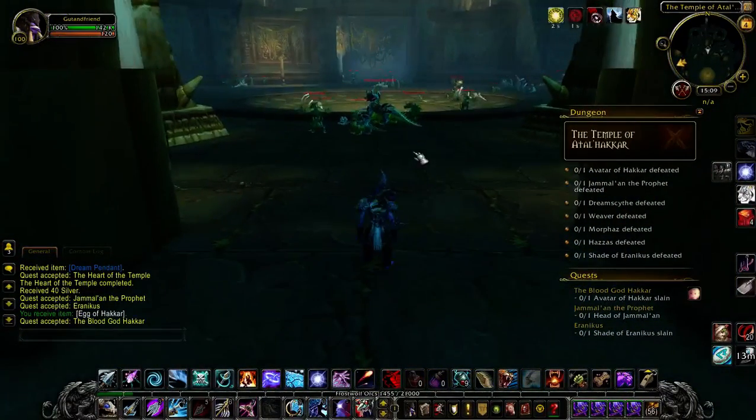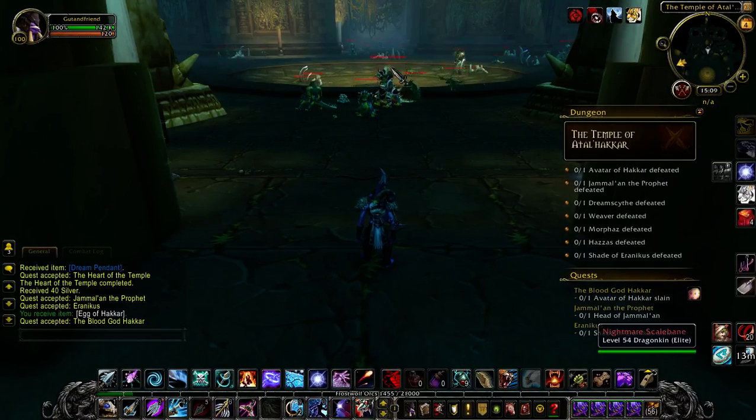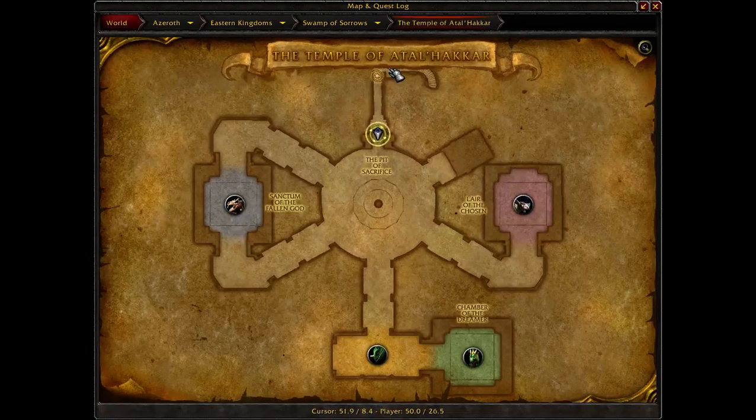This is the entrance to the second temple, exactly the way it used to be except for the floor here. This is the entire map of the instance. If anybody remembers the original instance, it had four levels. The four levels were all round. This was the first level, and it had a large central area — the Pit of Sacrifice — with chambers going all the way around it and stairways going up.